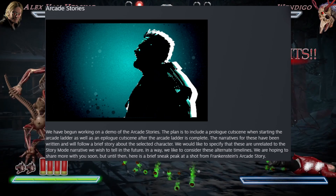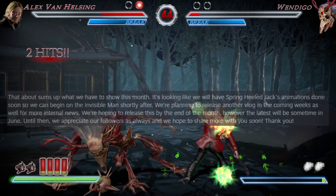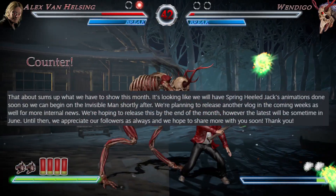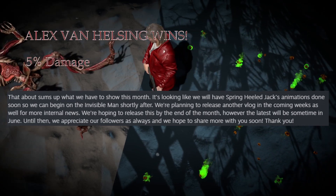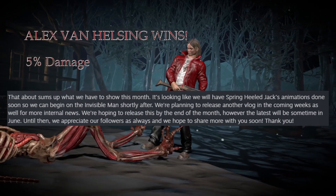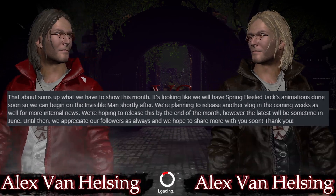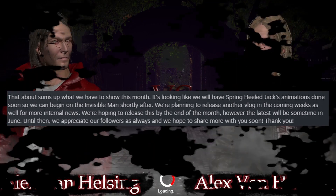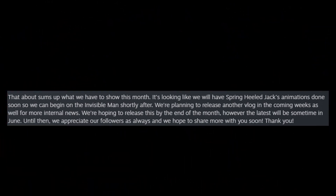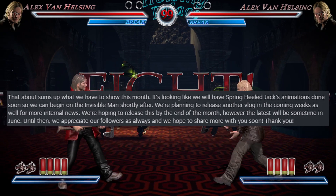We're hoping to share more with you soon, but until then, here is a brief sneak peek at a shot from Frankenstein's arcade story. That about sums up what we have to show this month. It's looking like we will have Spring-Heeled Jack's animations done soon so we can begin on the Invisible Man shortly after. We're planning to release another vlog in the coming weeks for more internal updates. We're hoping to release this by the end of the month, however the latest will be sometime in June. Until then, we appreciate our followers and hope to share more with you soon. Thank you, the Terror Team.